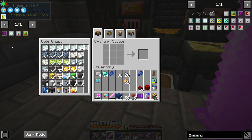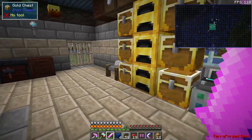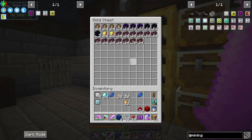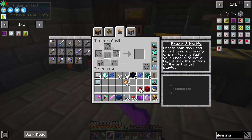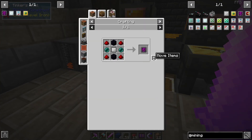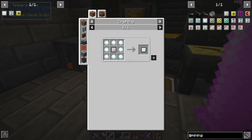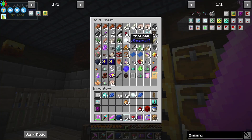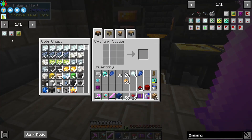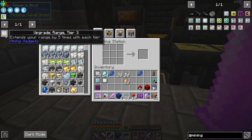The void upgrade requires two obsidian and two enderpearls. Two obsidian and all my enderpearls are nicely stacked since they stack in 16s. Void upgrade — there we go. The freezing upgrade is just snowballs — that's cheap. Eight. Wonderful.